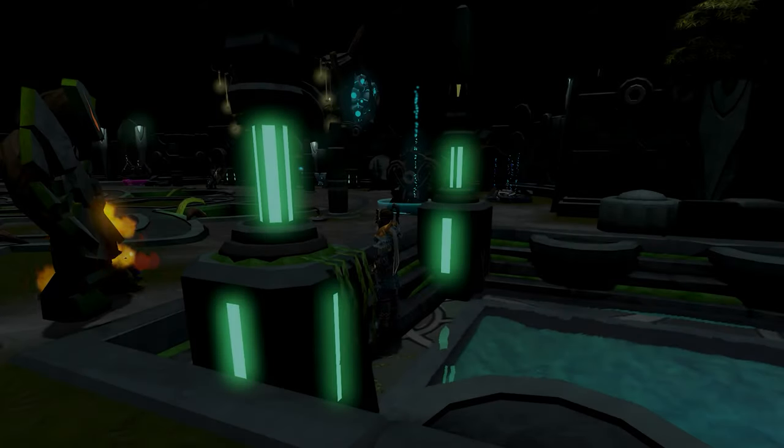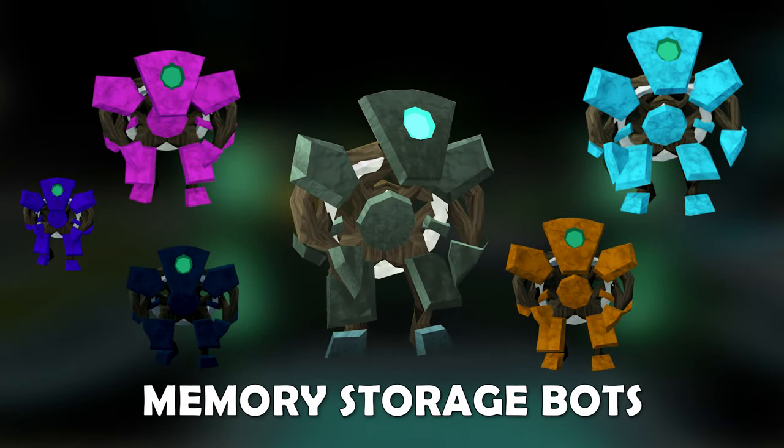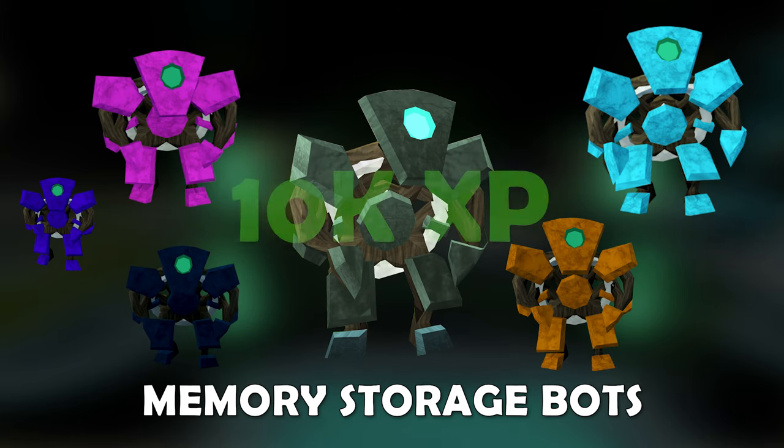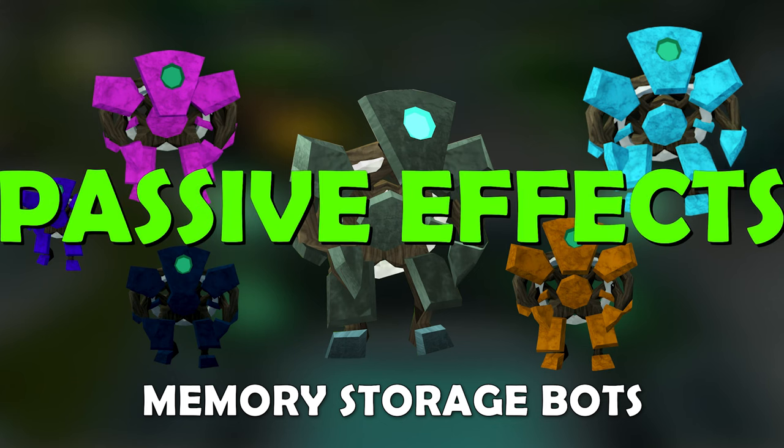Once inside the Hall of Memories, you must speak to the Archivist. He will hand you a memory storage bot, which must be charged with the corresponding memory. Completing a storage bot will grant you 10k XP in divination, as well as unlock passive divination effects such as creating three divine locations per day and increasing energy gains when converting memories, to name a couple.